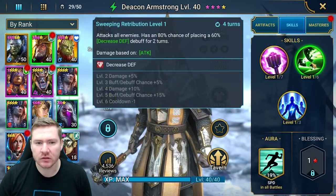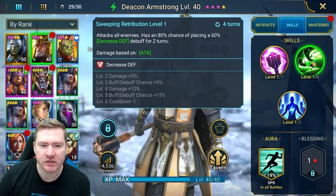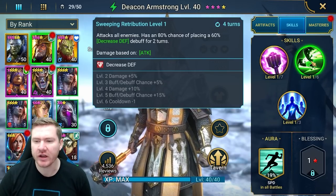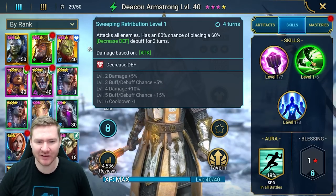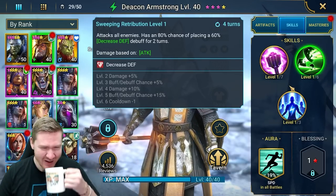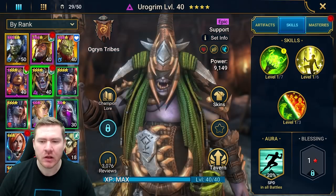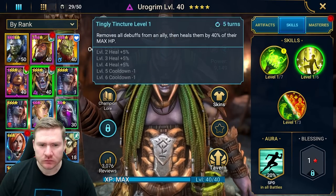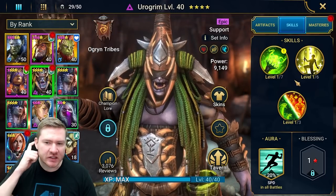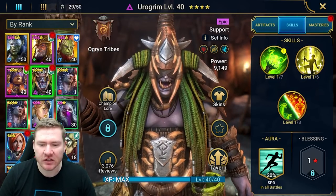For Deacon — wait, this skill has an 80% chance to place poison. I was doing the math wrong in my head. I was thinking this was at 10% base and he gets to a 95% chance to place. Oh — he needs his ascension to land poisons on the A1. That's why he was never landing poisons — he also needs to be ascended.